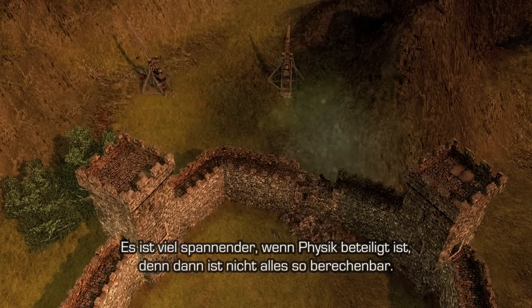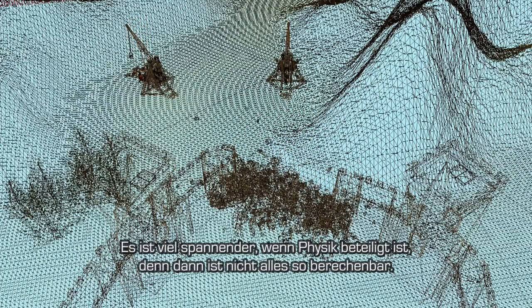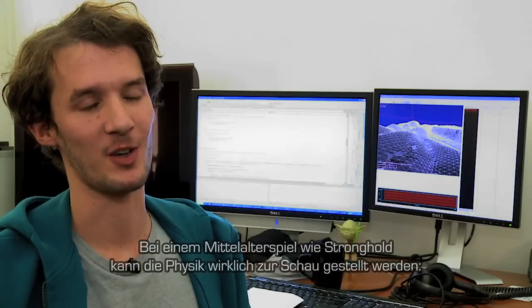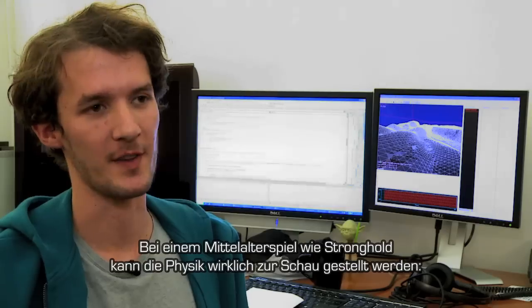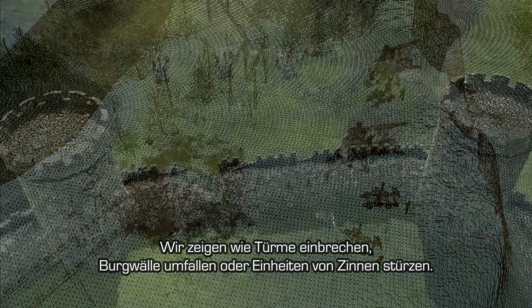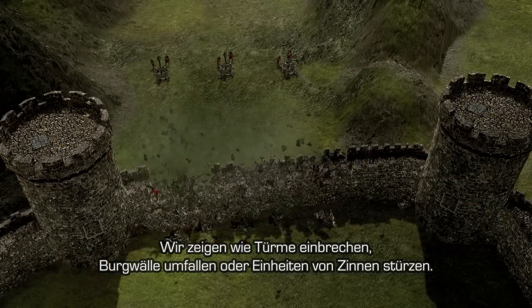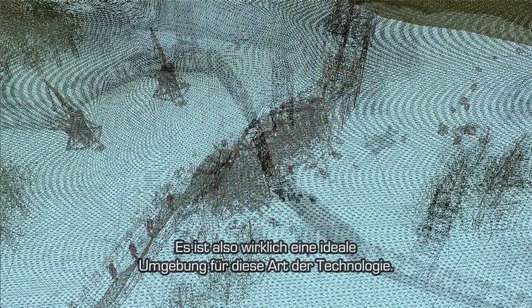It's much more exciting when physics is involved because there's an element of unpredictability about what's going to happen. A medieval game like Stronghold really is an ideal showcase for physics and we can show off loads of things like towers crumbling, castle walls falling down, units flying off battlements. So it really is an ideal kind of playground for those kind of effects.